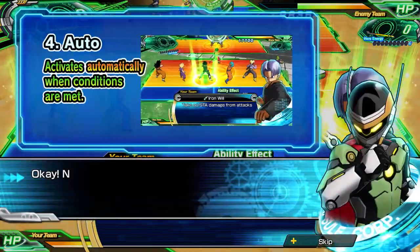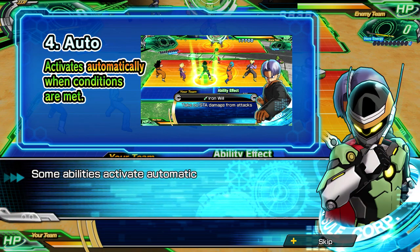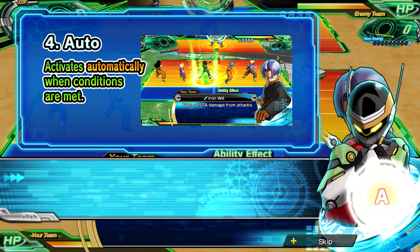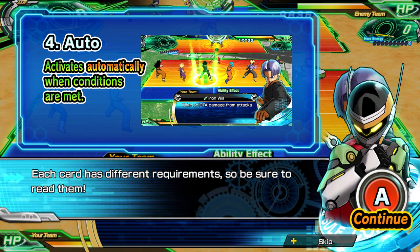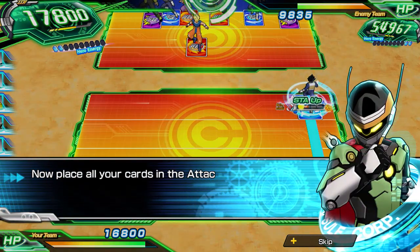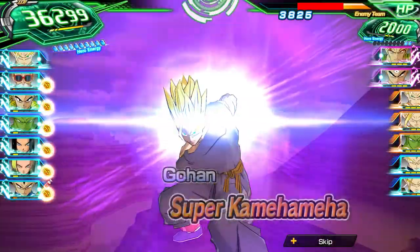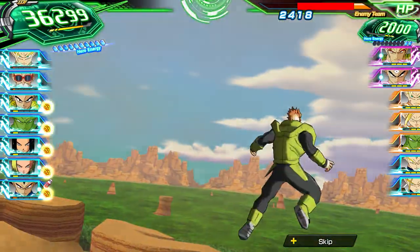Lastly we have our auto ability, and like before it is exactly how it sounds — it activates automatically when certain conditions are met. As mentioned, these can completely differ between each hero card, so the requirements to activate an auto ability as well as the auto ability itself can totally differ between each hero card that you are using.